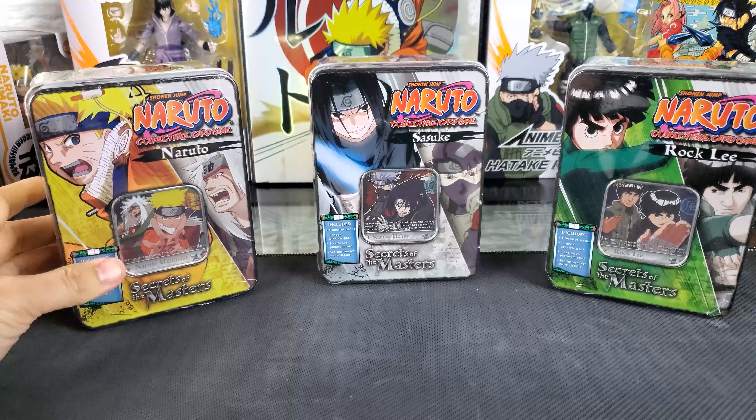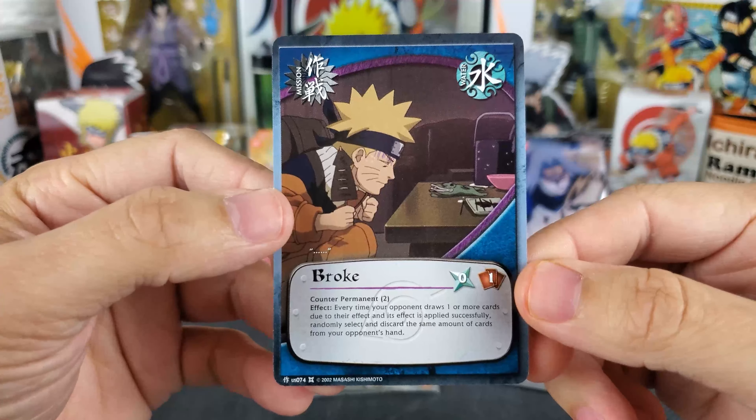Starting off with the Naruto tin, we have the Platinum Naruto and Jiraiya Platoon card. I'm just going to leave it in this little plastic casing right now. Really nice card, really cool — you can kind of see the foil. For the three sneak preview cards from Series 9 The Chosen, we have Shino, Blade Manipulation Jutsu, and then a Mission Broke — which is me after buying all these Naruto cards.